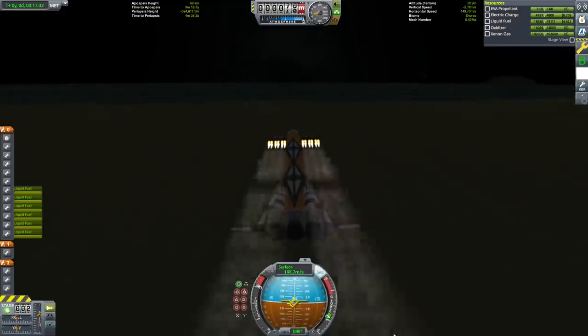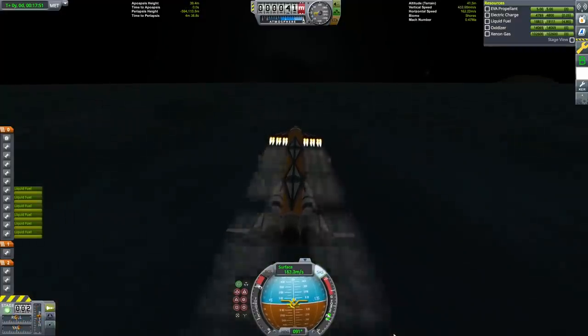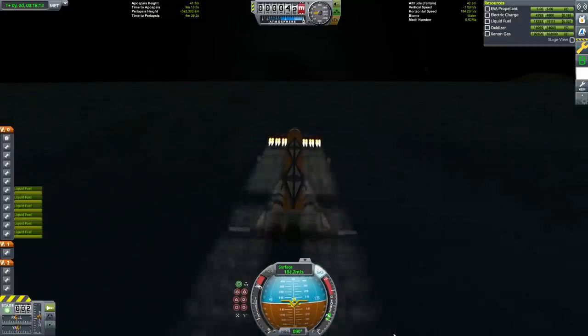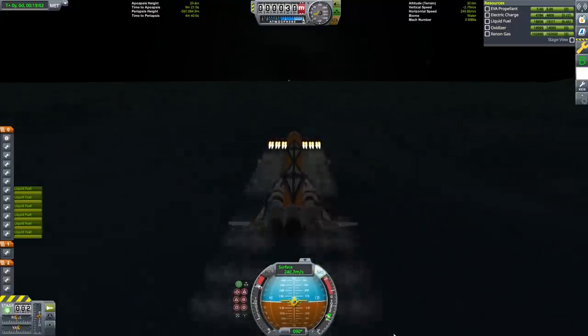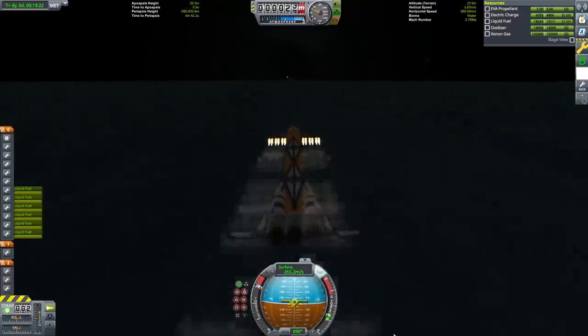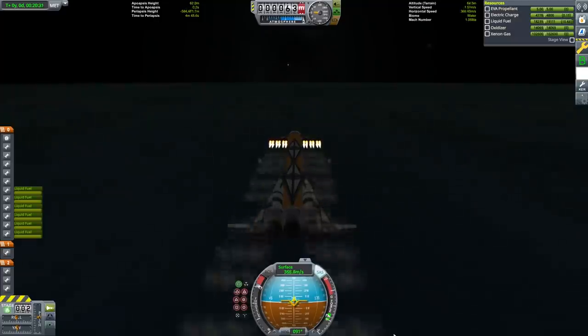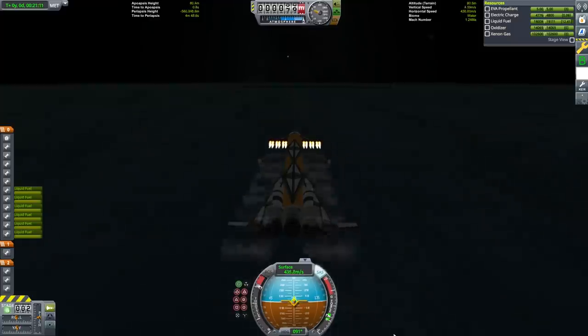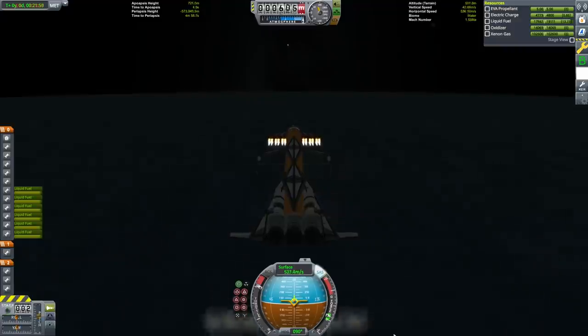The long takeoff run helps us with the second problem, which is that it's very hard to pick up speed with only six rapier engines until we're going at a higher velocity and the rapier engines have higher thrust. Once we get closer to 400 meters per second, the rapier engines gain a lot more thrust and we really start picking up speed in earnest and can start climbing. The next disadvantage of limiting the number of rapier engines is that doing so limits the speed we can reach on just the rapiers to about 1530 meters per second.